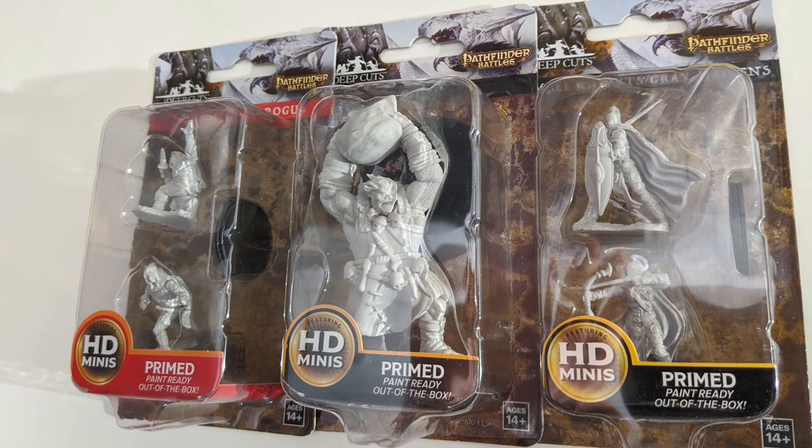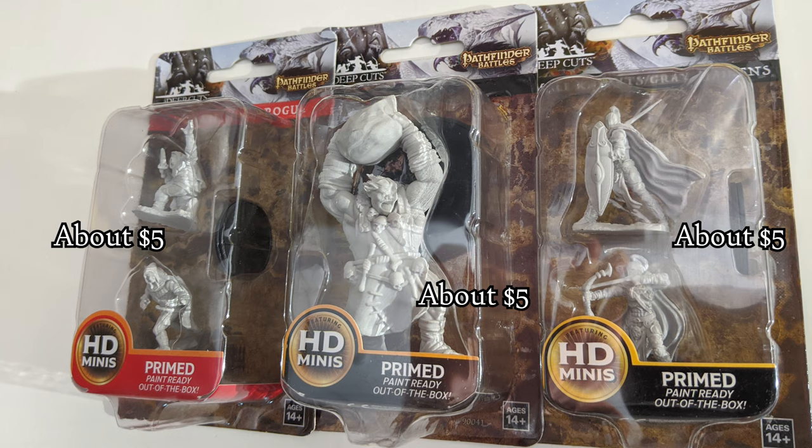Up next for 3D minis is Pathfinder Deep Cuts. These start to really feel D&D specific rather than just fantasy. The sculpts are detailed, they look good, and they have a very familiar D&D look to them. The pro of Pathfinder Deep Cuts is you'll get about two of them for about five bucks. They're unpainted but they are primed and ready to paint, and they do come with circle bases in the package. There's not really a con other than as a 3D miniature, you are spending a lot more than you would for 2D pawns.